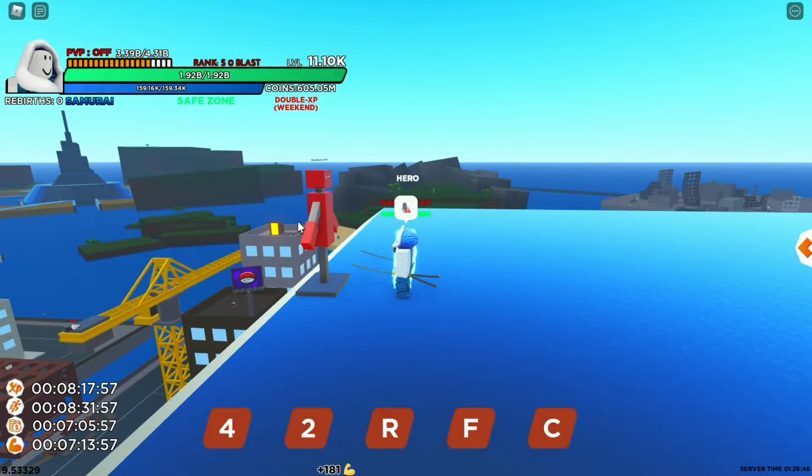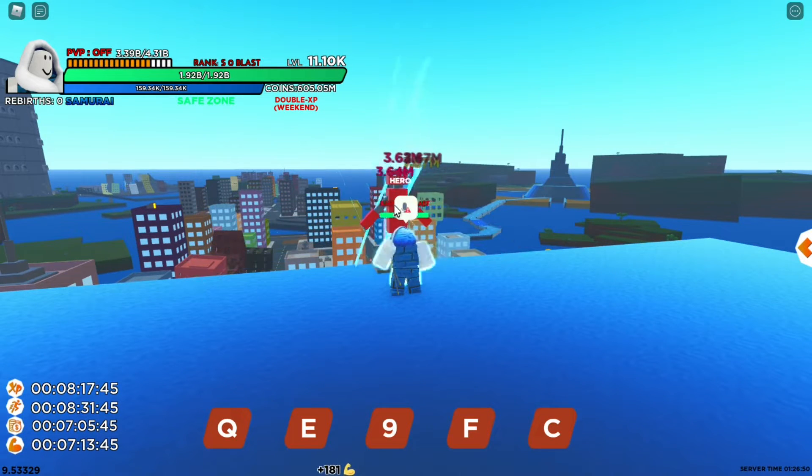The Q skill has only two slashes. Now let's go to the next one, which is the R skill. The R skill is called Slash Barrage. All you need to do is click R and you'll do multiple slashes, dealing more damage than just one. As you can see, we got multiple 3 million hits, so that's at least more than 10 million combined.